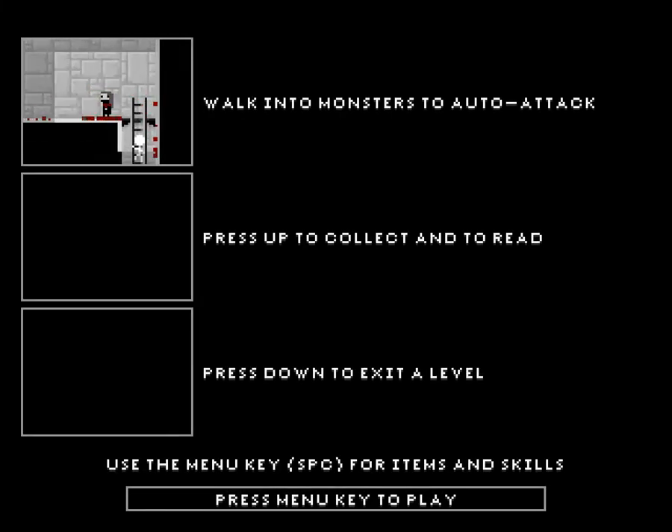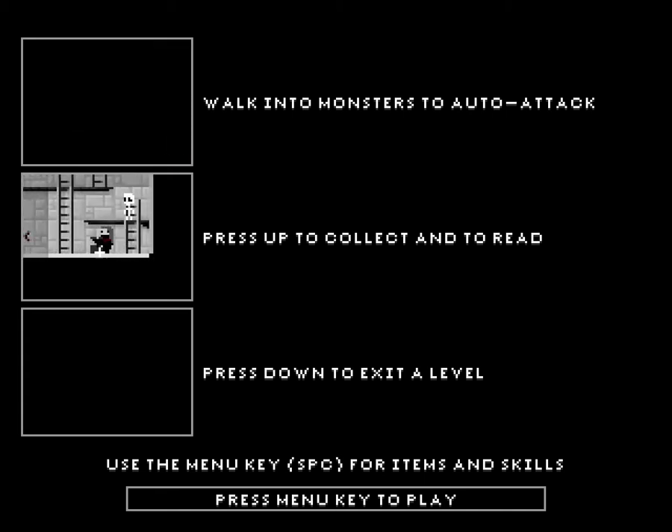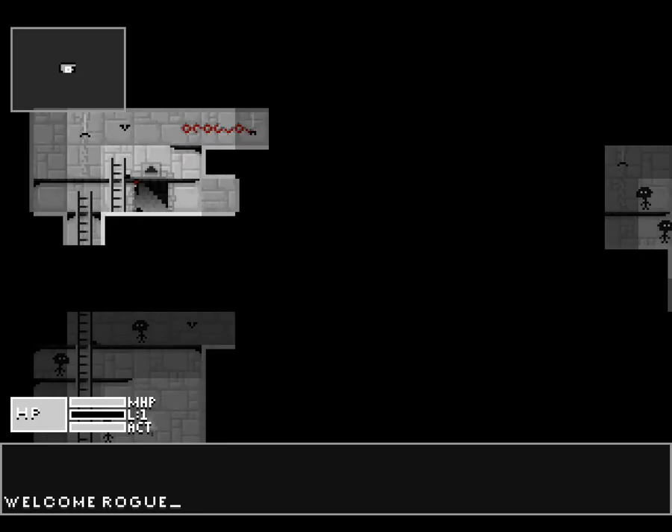So the very basic idea: walk into monsters to attack, press up to collect and to read, press down to exit, and use the menu key for items and skills. The music in this is beautiful, by the way.